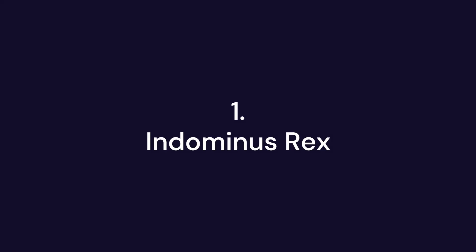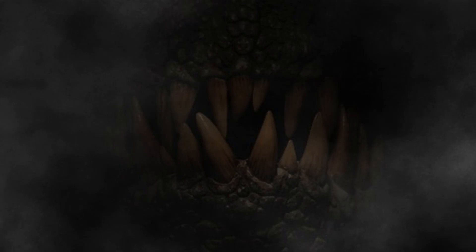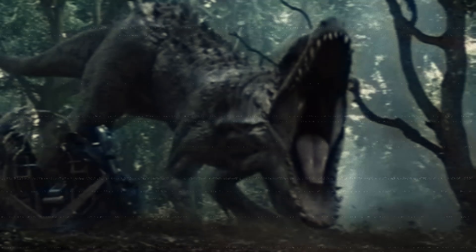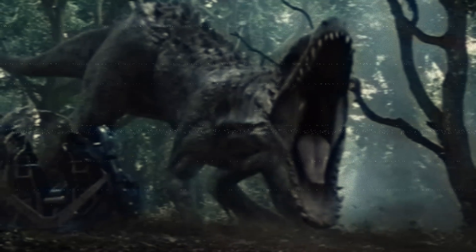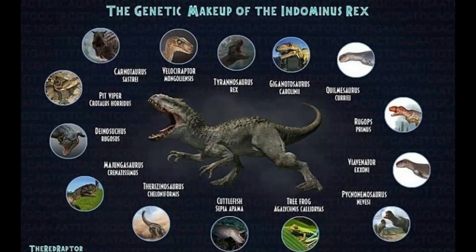And finally, taking the top spot as the deadliest animal in the Jurassic Park and World franchise is the Indominus Rex. Engineered as the ultimate predator, this hybrid was designed to be bigger, stronger and smarter than any other dinosaur. The Indominus Rex is a terrifying combination of multiple species including T-Rex, Velociraptor and even modern animals.